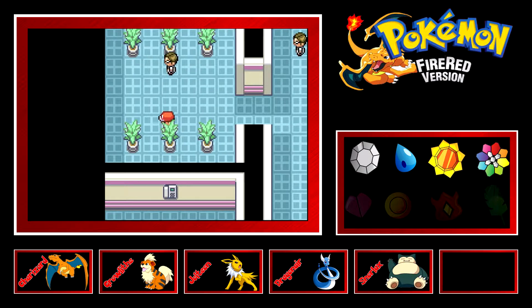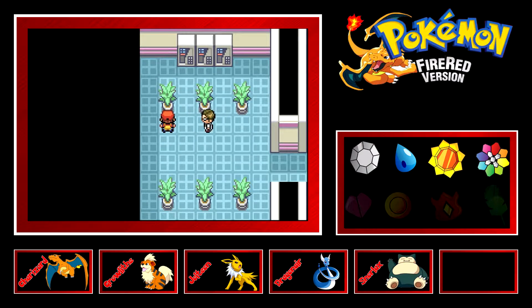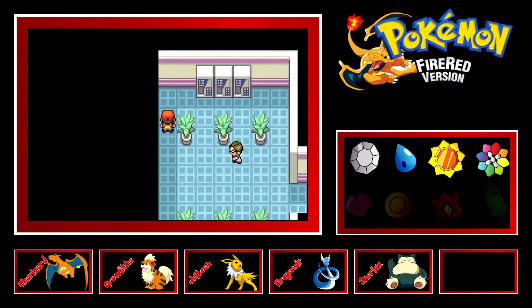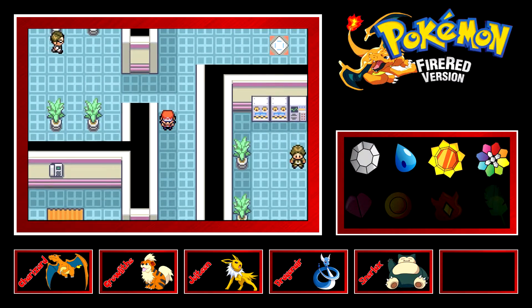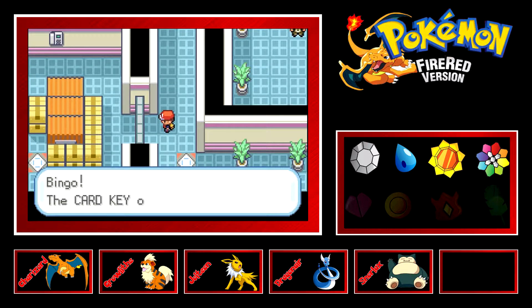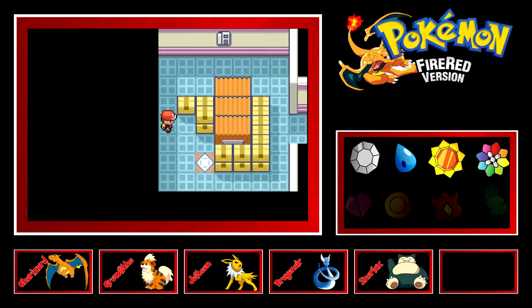I believe there's something in one of these pots so let me just check this. Whoopsies, I hit the wrong button — I went to sprint and ended up hitting the R button and this guy is just crazy saying 'help me, help me.' So we're just gonna need to roll on and we've got another Pokeball here — what's in it?